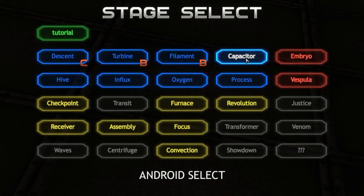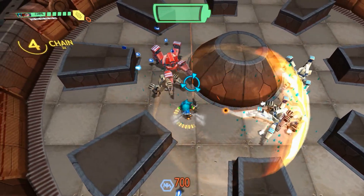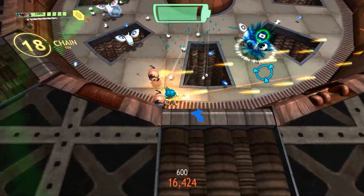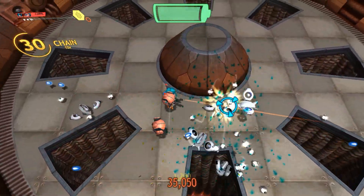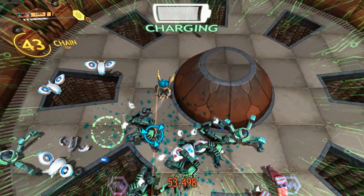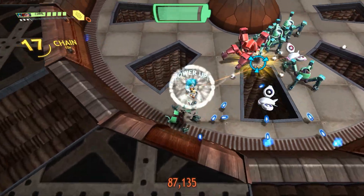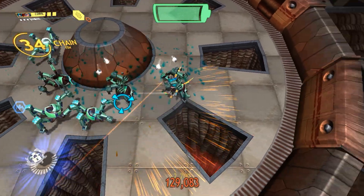We are on Capacitor, or level 4. Let's see what our secondary does for us. Not bad — pretty powerful shotgun she's got here. Firepower, excellent. That shotgun sure is powerful. I think she'll be really good in some of the close quarters maps. Maximum power — she is just owning this level.